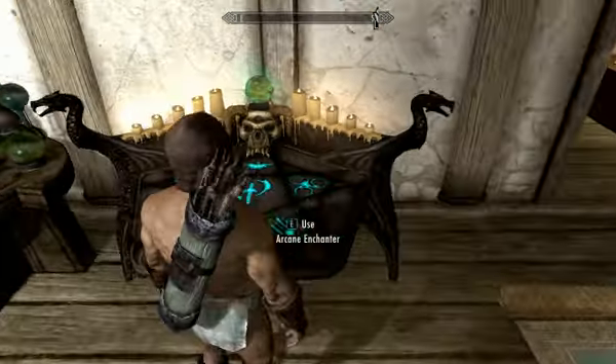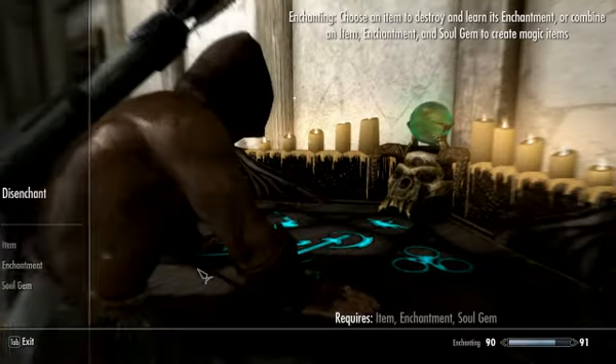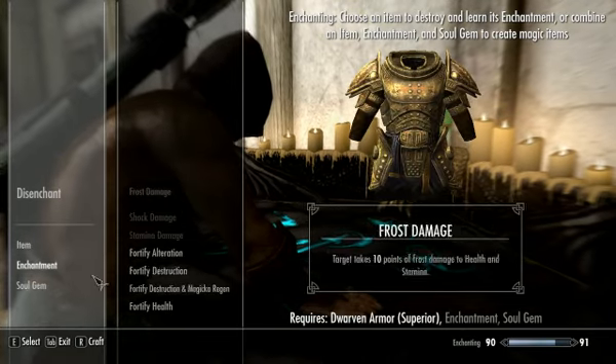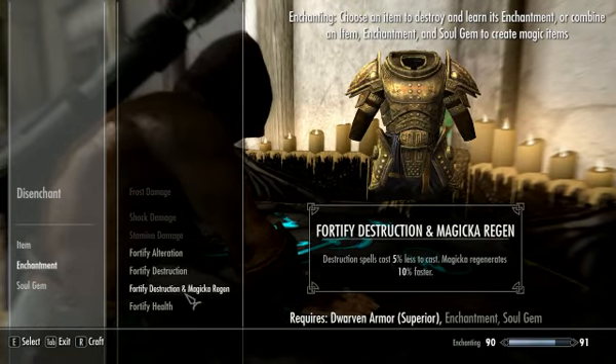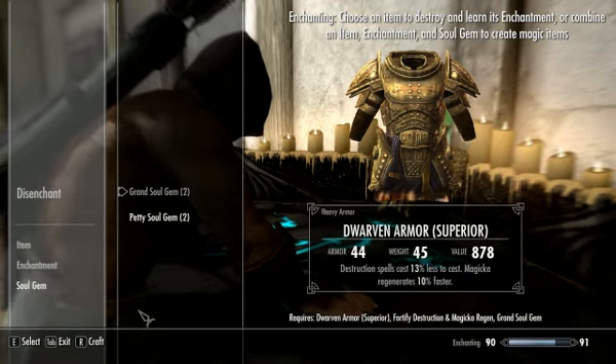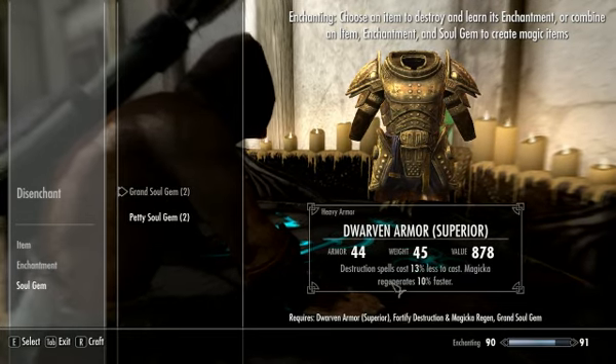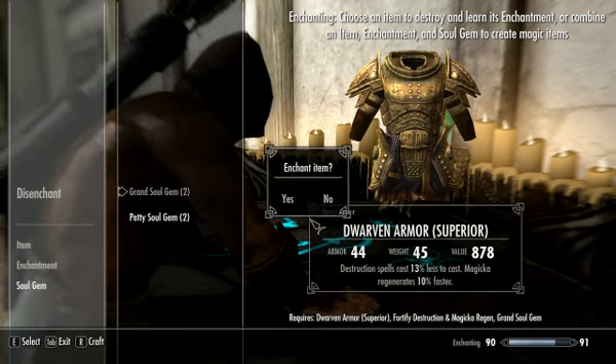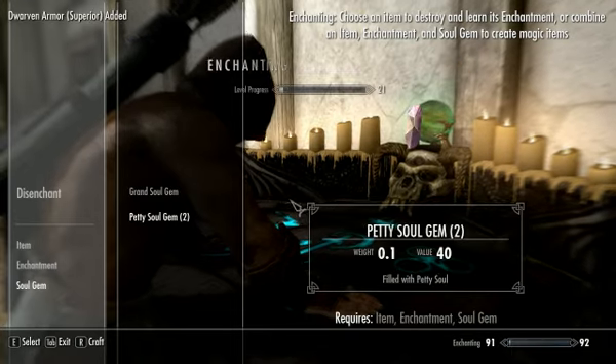Here we go. Ta-ta-ta, ta-ta-ta. So the first item is this superior dwarven armor - it's very pretty, it's a heavy armor - grand soul gem, and that's the item. We're going to get 13% reduction, 10 whatever. Enchant item. It's done!